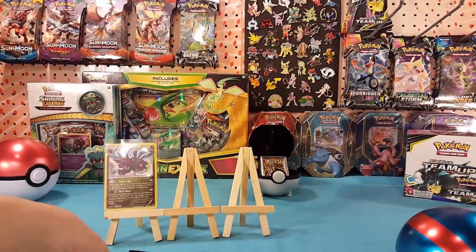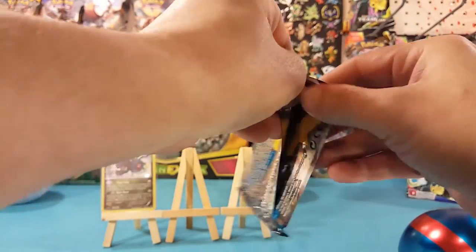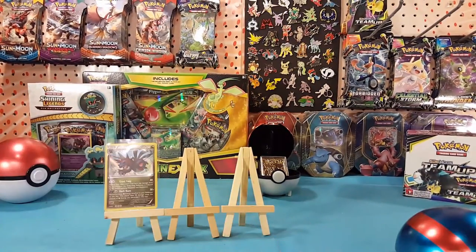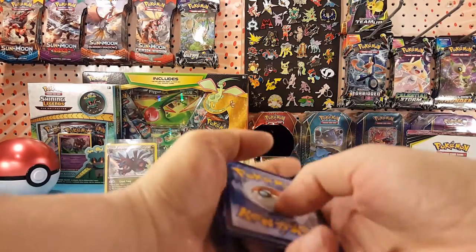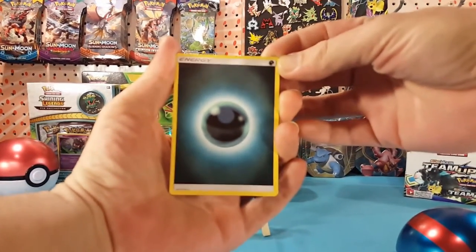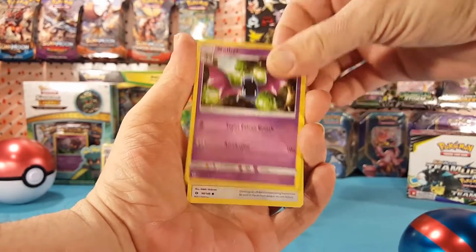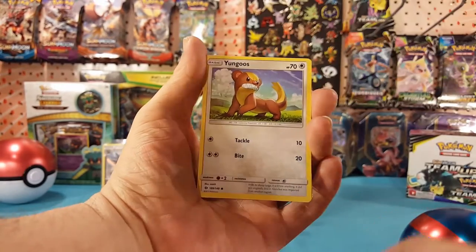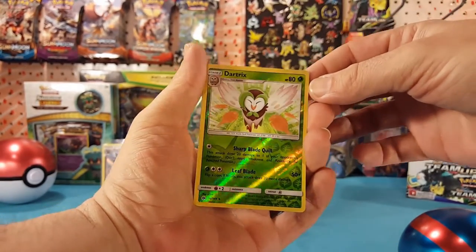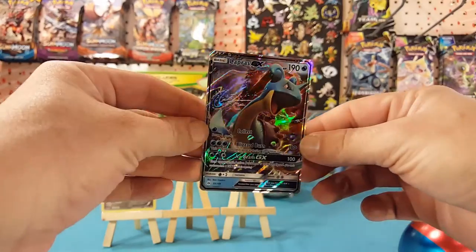First pack we get a holo — let's see if Sun and Moon can give us something as well. We have Dark Energy, Passimian, Passimian, Pokémon Catcher, Golbat, Fearow, Litten, Yungoos, Surskit, Wingull, Dartrix is our Reverse, and a Lapras GX is our rare.